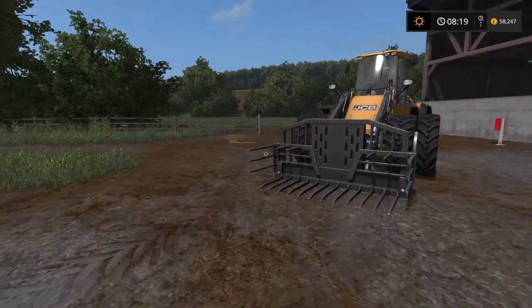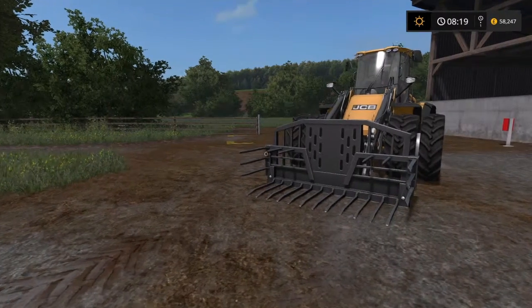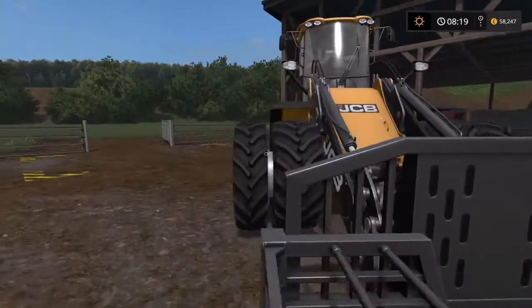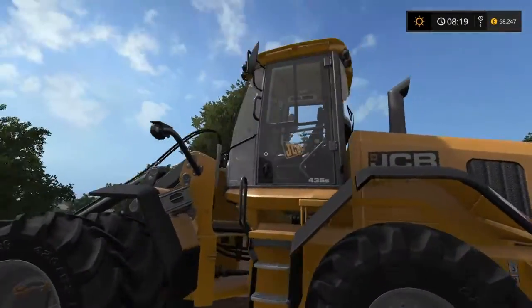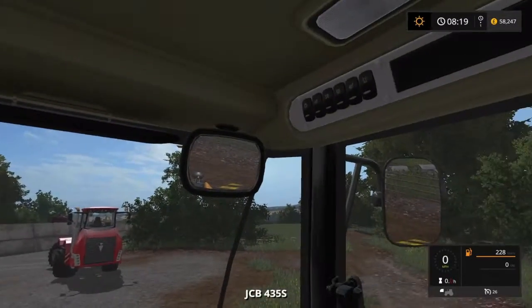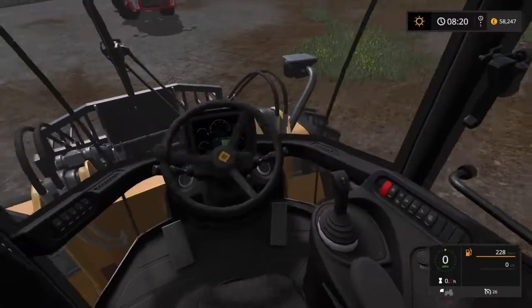First we have the GCB — what's it called — 435, the 435 with the duals on it. I really like this. This is for the clamp, but this isn't the map we're going to be using. We'll be on another map. Quite nice actually — it's big. Just getting used to it still.